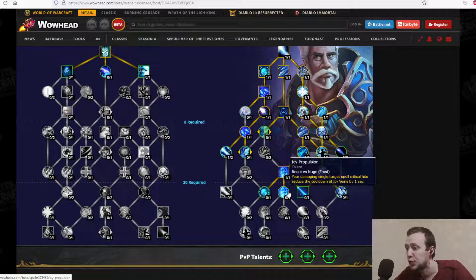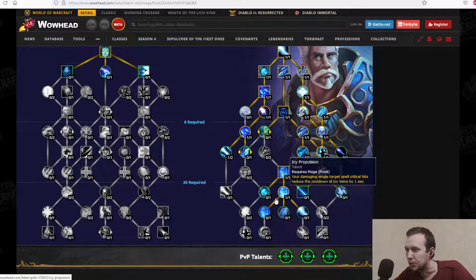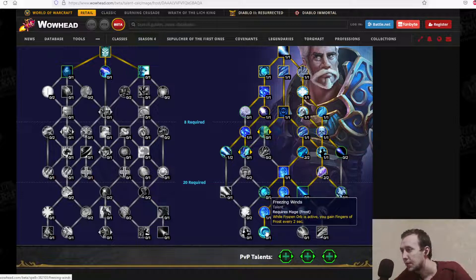Ice Propulsion: your single-target spell critical hits reduce the cooldown of Icy Veins by 1%, which is going to be massive on bosses, raids, and PVP. Snap Freeze: Icy Veins grants a charge of Brain Freeze and Fingers of Frost. Freezing Winds: while Frozen Orb is active, you gain Fingers of Frost every 2 seconds — helpful for AoE.